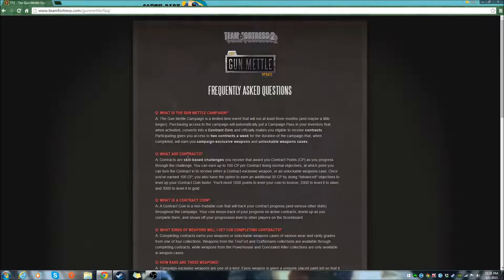What are contracts? They are skill-based challenges that award you with contract points as you progress through the challenge. You can earn up to 100 CP per contract doing normal objectives, at which point you can turn the contract in to receive either an exclusive weapon or an unlockable weapon case. Once you've earned 100 CP, you also have the option to hold on to the contract to earn an additional 30 CP by doing advanced objectives to level up your contract coin faster.